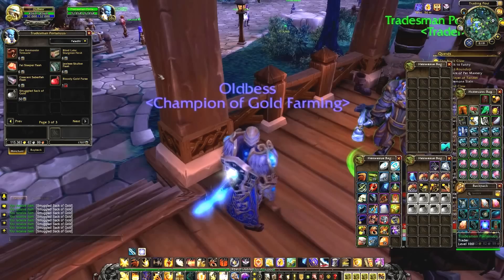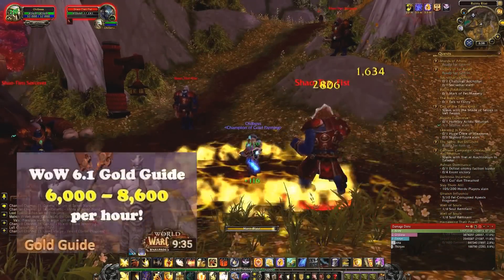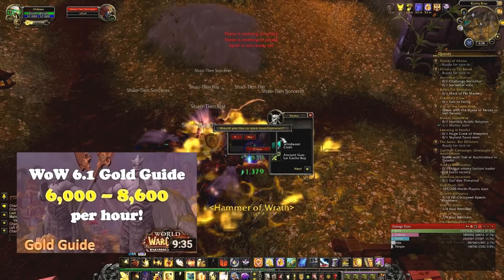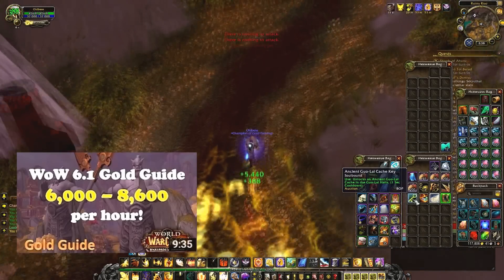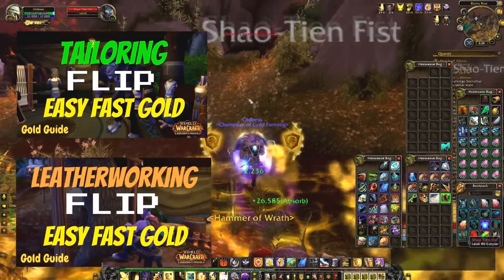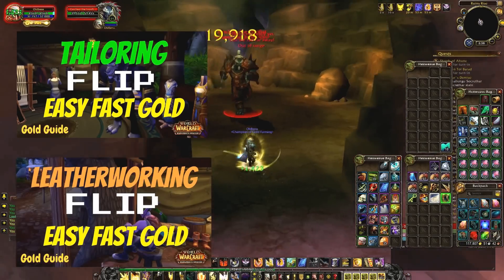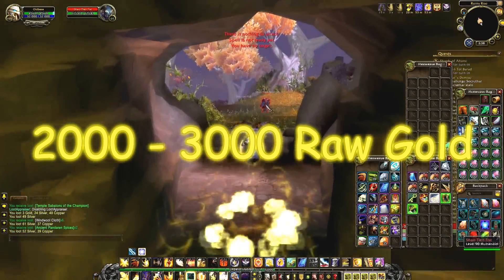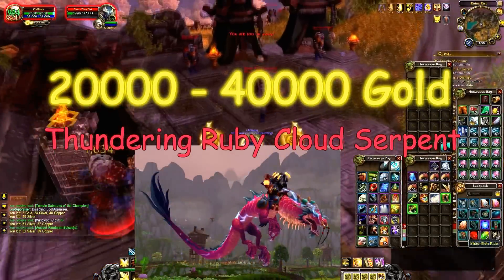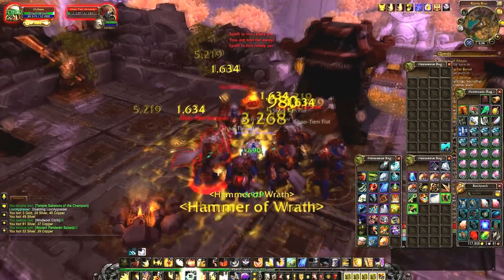Now for the best Pandaria farming spot for raw gold. These mobs drop Gulao keys, which open chests containing about 35 gold each. I also have profession flip guides — the tailoring one with Windwool Cloth and the leatherworking one with Exotic Leather, where you convert materials into craftable gear that you then vendor, making about 2,000 gold raw vendor gold an hour from this spot. You also have a chance of getting Sky Shards, which can get you a mount that sells for 20,000 to 40,000 gold, plus crafting materials you can put on the Auction House.